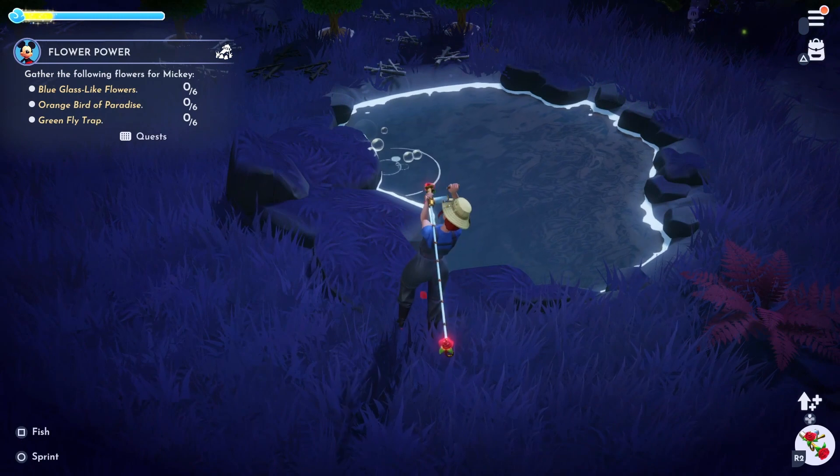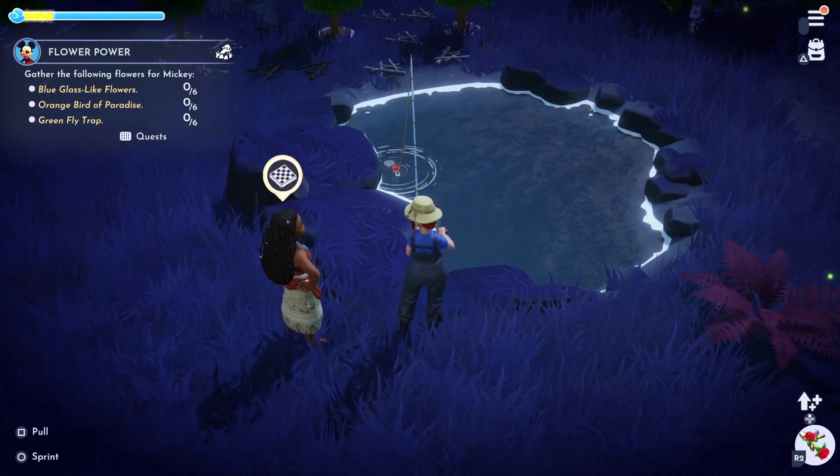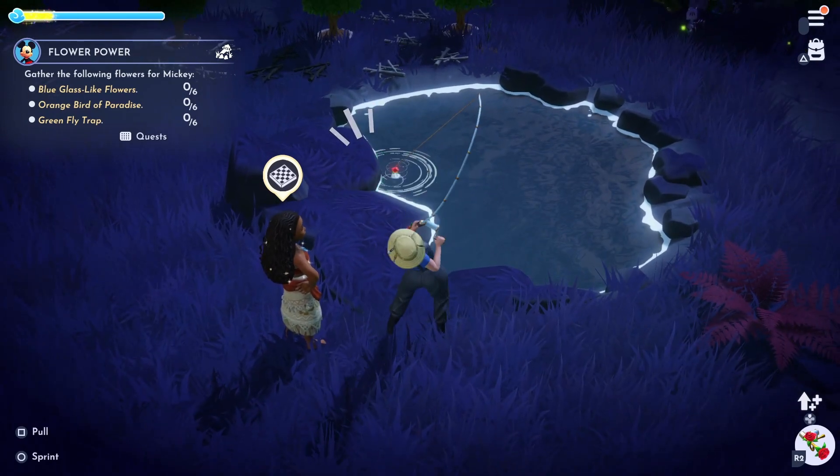Next up we have the cod. These can be found in white bubbles in the Forgotten Lands, the Glade of Trust, or on Dazzle Beach. Like bass, these can also often be caught outside the bubbles.